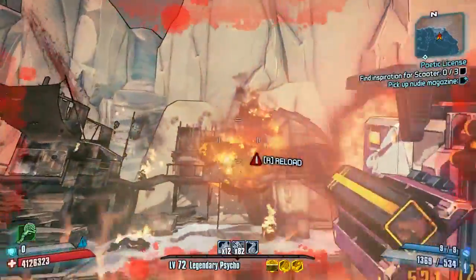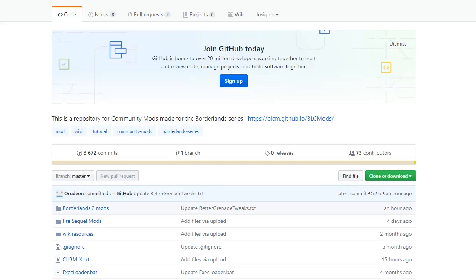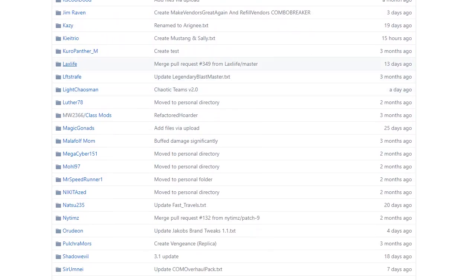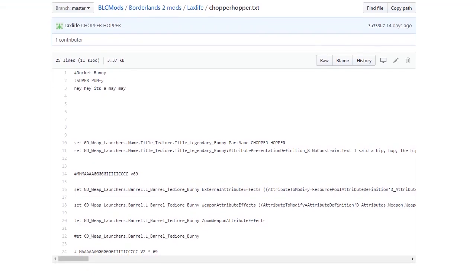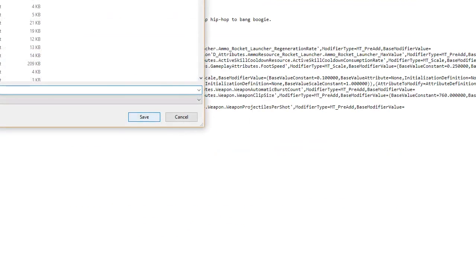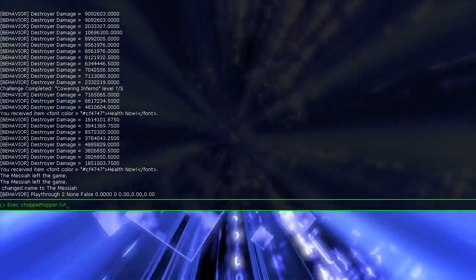As always, we'll start by showing you exactly where to get it. You can click on the link in the description, which will take you straight to it, or head over to the Borderlands 2 community GitHub, click on Borderlands 2 Mods, and navigate to LaxLife's section — about midway down the table. Click on that, and you'll see we've already reviewed the Memoir from LaxLife previously. Click on the Chopper Hopper, bring up the weapon information page, click the Raw tab at the top right, right-click, Save As, and save into your Borderlands 2 Binaries folder.